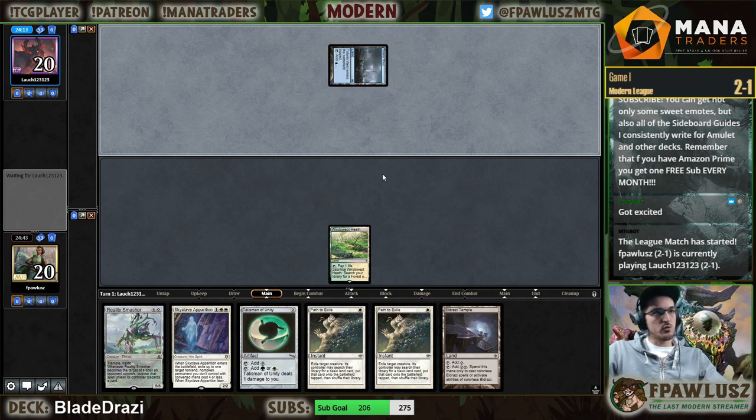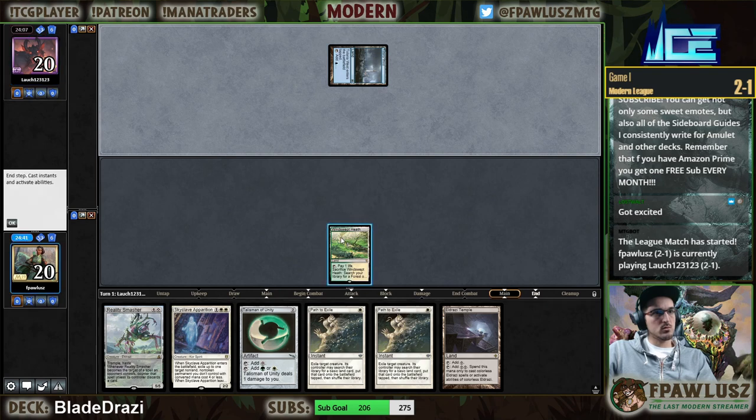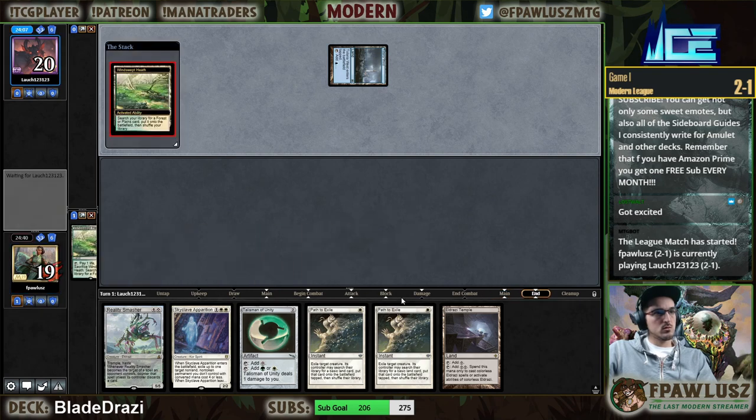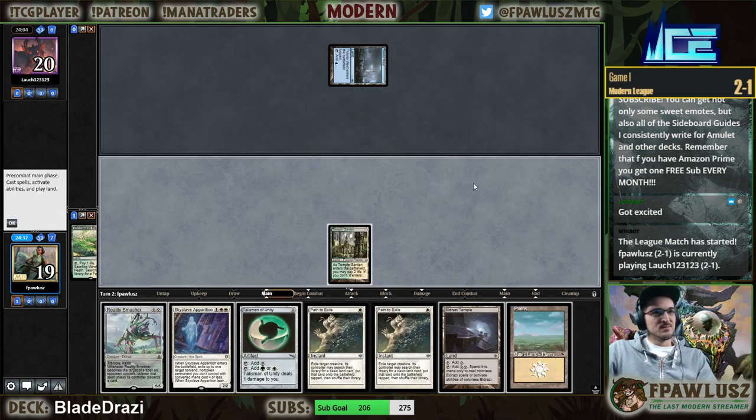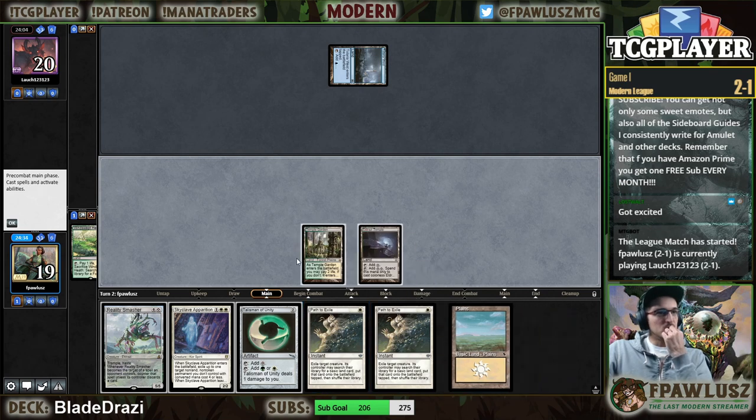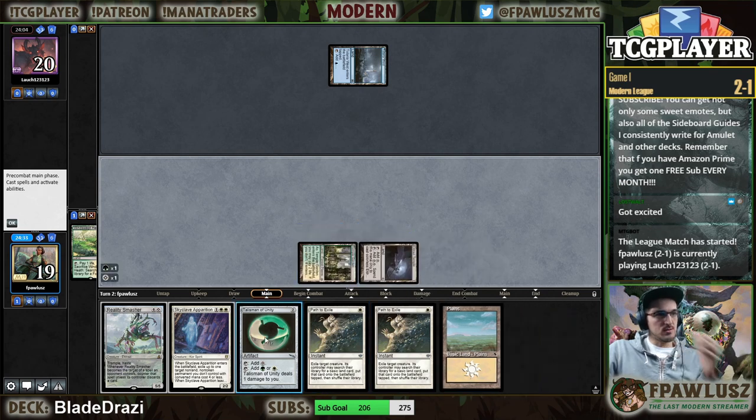Imagine how much better a mana dork would be right here. We can throw the remaining Paths in the sideboard. Path looking worse by the second.